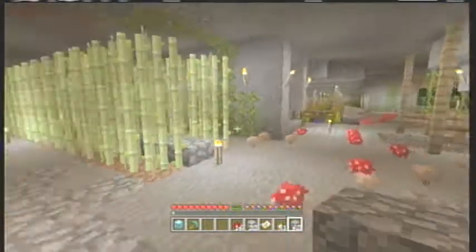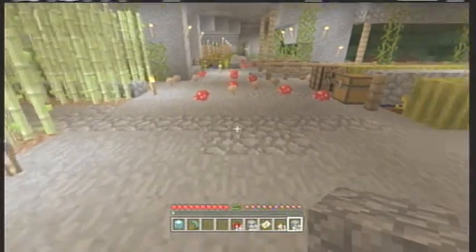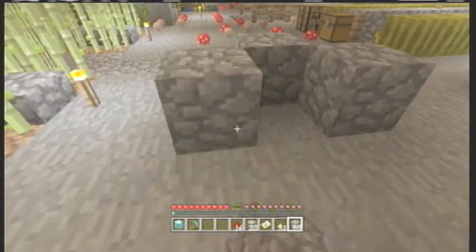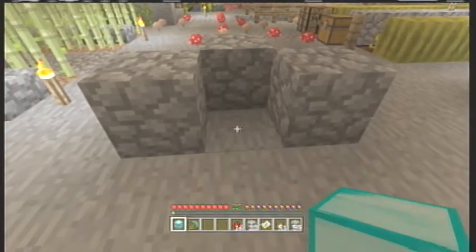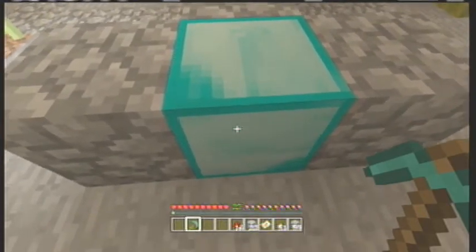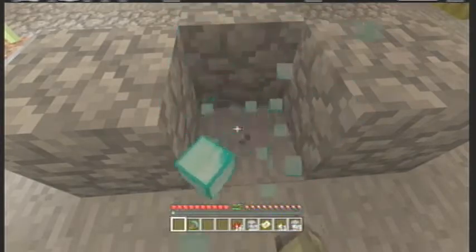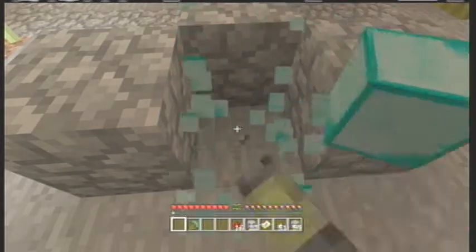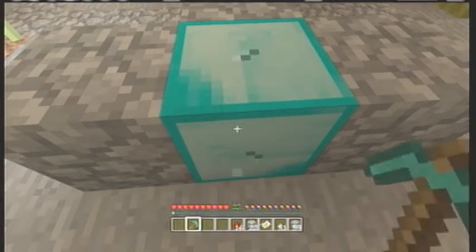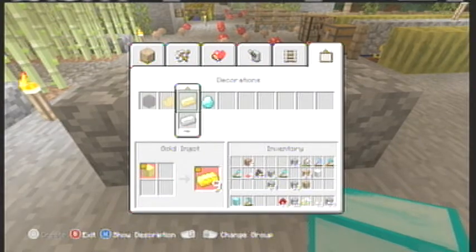What is up YouTube, Jakey Sandman here. I'm going to show you a duplication glitch. All you need is just blocks. I'm going to show you with a diamond block because everybody likes diamonds. You need your hotbar, a pickaxe, and an empty slot. Then hit it right there.